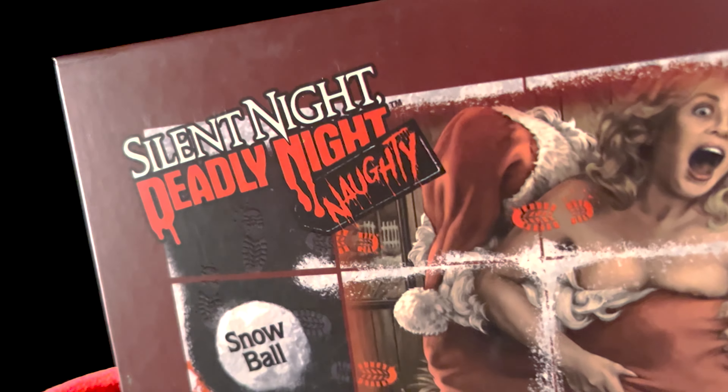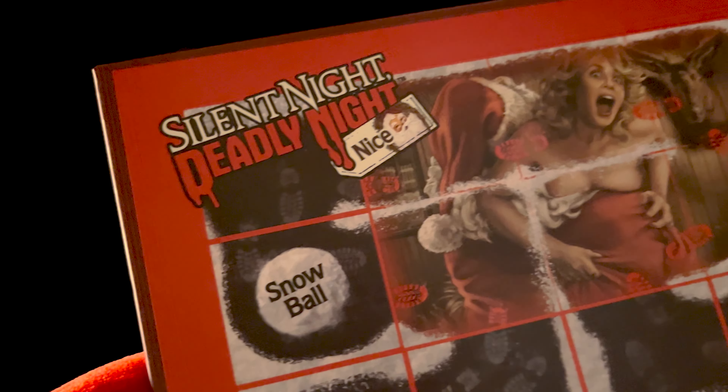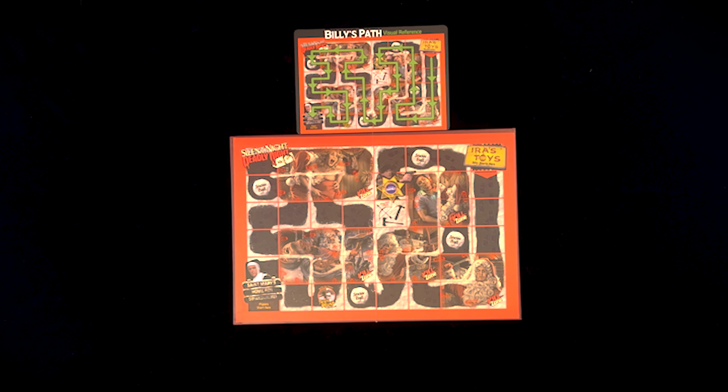First, decide which side of the board you want to play on. There is a naughty side of the board, which is basically just an added drinking game, and then there's the nice side, which does not have the drinking game. Put the board in the center of the table. Next, find the Billy's Path postcard and put that above the board. Next, put all the game pieces all around the board in little piles.